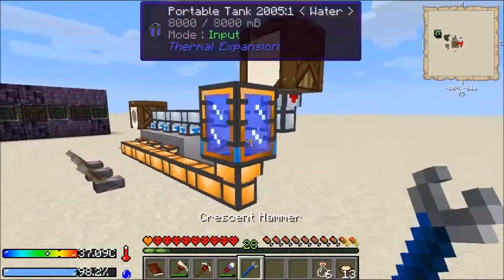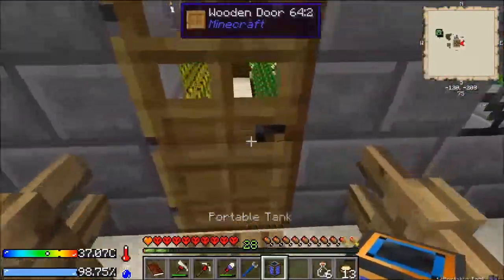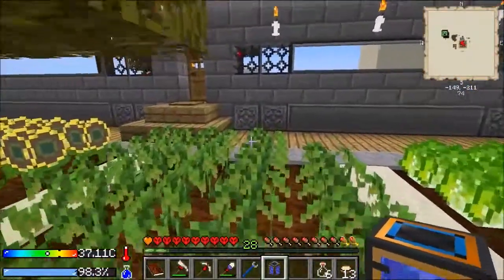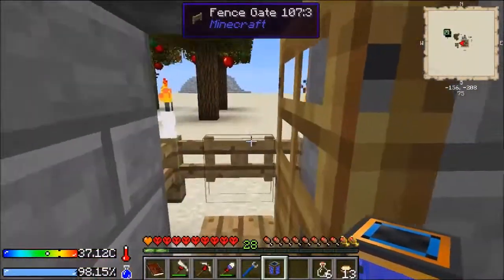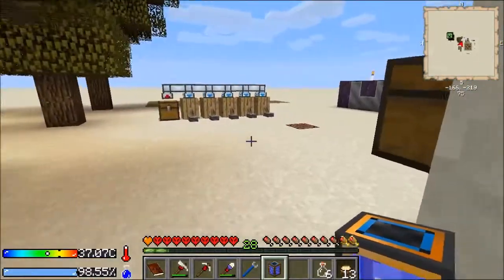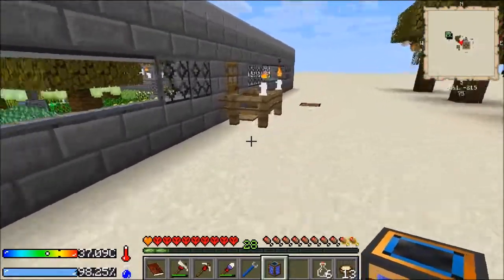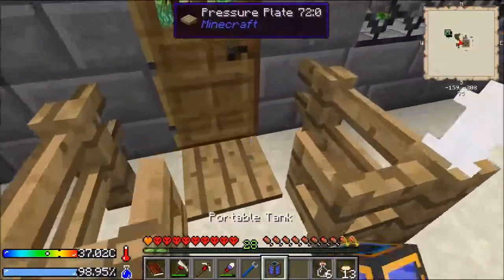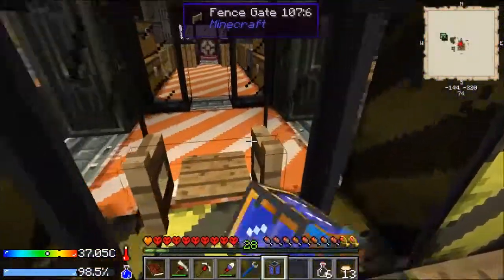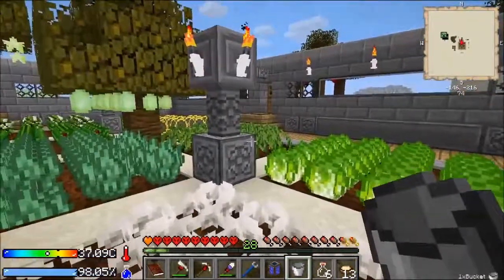Hey everybody! Welcome back! I'm Tinker Landon and this is Crash Landing. I'm just grabbing some water. We need to head towards the town to get some stuff to continue our build. But the problem is we still need a few supplies before we can really go and survive in the town. I want to make sure I have them before I head in. So let's go ahead and make some of those essential survival items now.